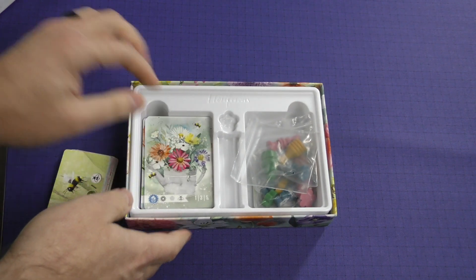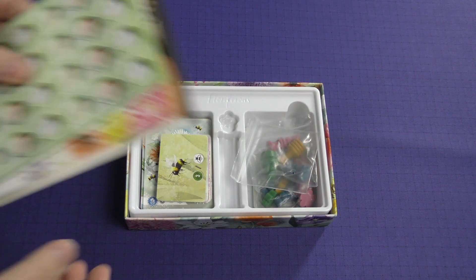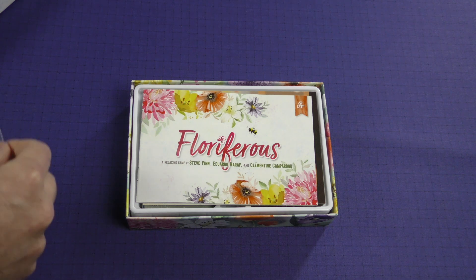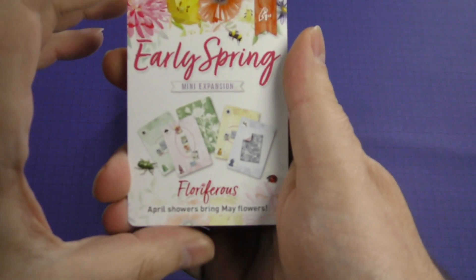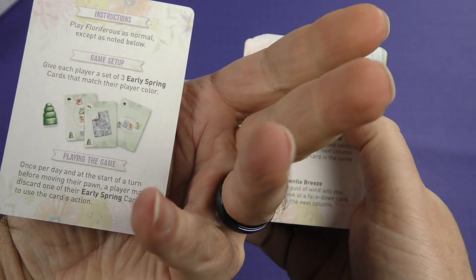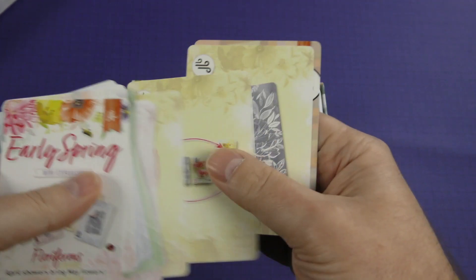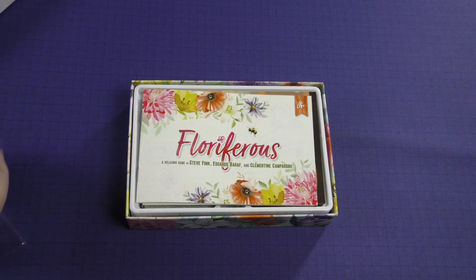One last thing to show off: this edition came with a mini-expansion called Early Spring. I don't know if that's going to be available at retail or not, but since it's just a few cards I figured I'd show it off. April showers bring May flowers — they talk about how it changes things within the game: some clarifications, but just a way to change the game up a little bit and add variety if you've played it quite a bit and wanted to try something a little different.